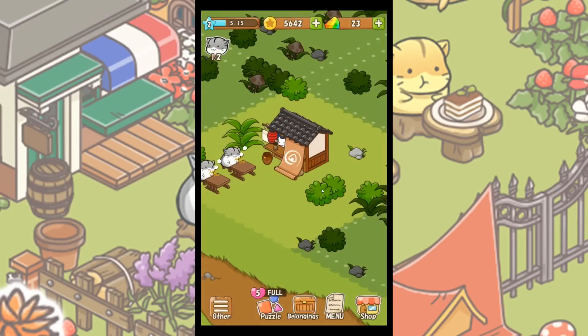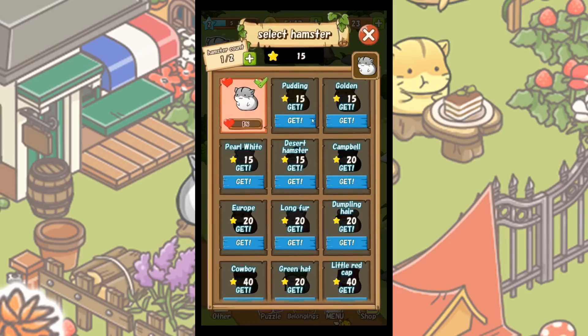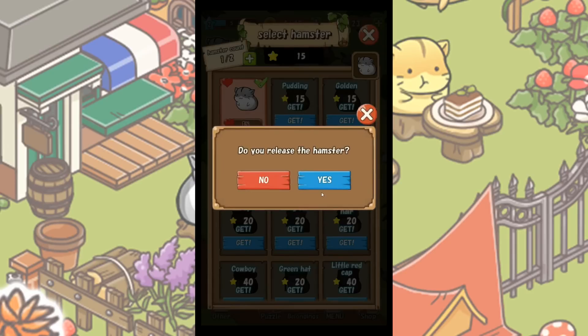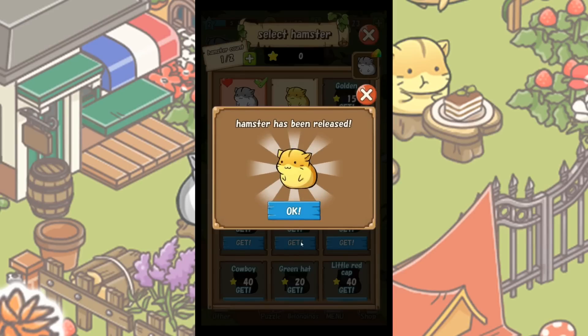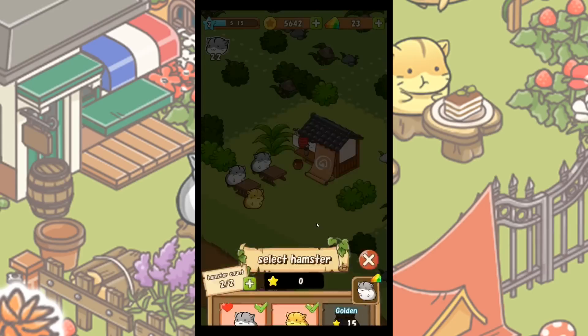I love the translations on these because they're so interesting — you can see what they're saying and it's just a little bit different. Let's get Pudding because Pudding sounds adorable — we're going to release the hamster! Oh my gosh, I remember that hamster — that one was such a cutie. So now we added that hamster.